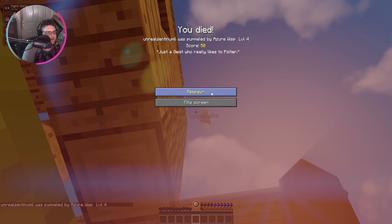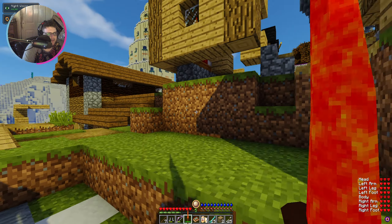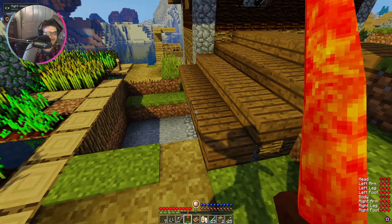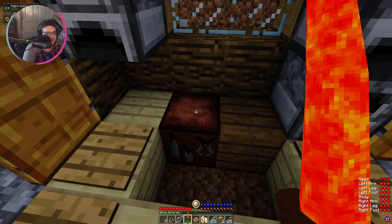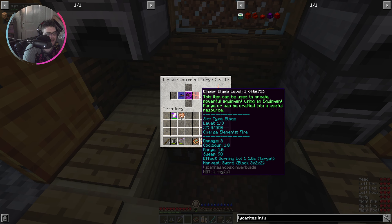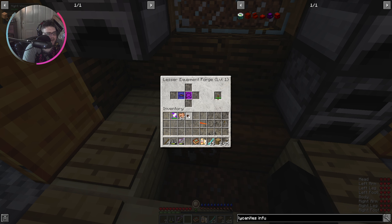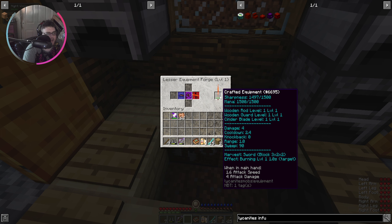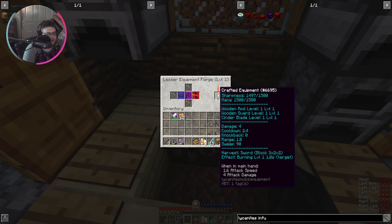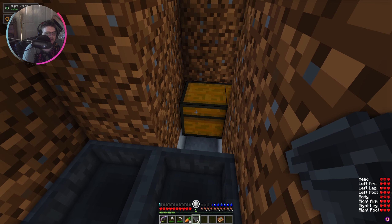Maybe that wasn't the best idea. We're not quite ready to take on something like that with a level one cinder blade. The good thing about the equipment forge though is if you put crafted equipment back into it, you can take the components off and reuse them. You can actually take equipment apart and put it back together - it does not reset the durability.